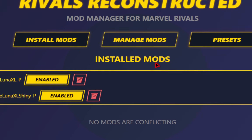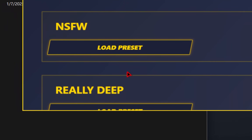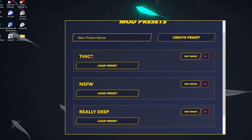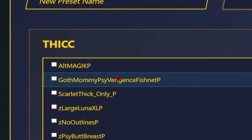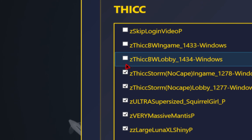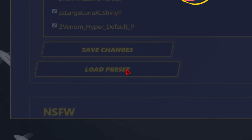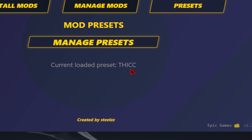One of the features I'm most excited about is the presets. With these presets, you're basically able to create these mini mod packs. Once you've added a few mods into your mod manager, the easiest way to configure these presets is to simply go over to Edit Mods. In here you'll see the list of mods you have, and you simply just need to check the boxes for the mods you want enabled for this specific preset. Once you're done, just press Save Changes, and then make sure you load that preset. When you go back to the preset menu, you should see that your current loaded preset is the one that you picked.